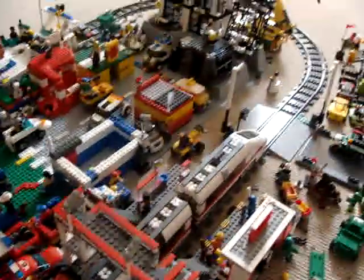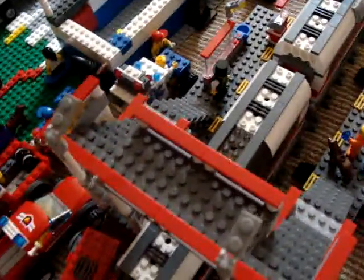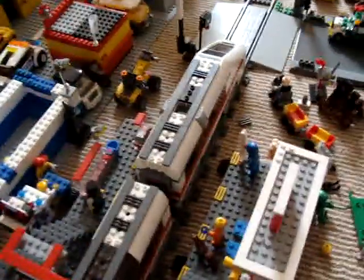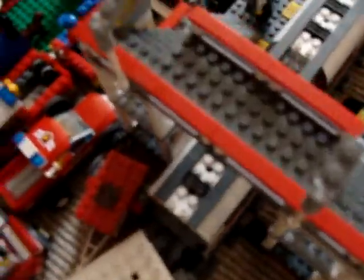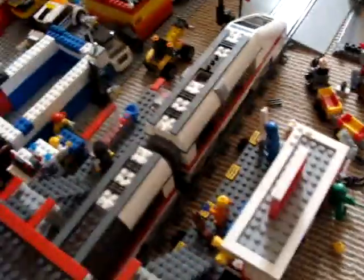There's a monorail right here pushing down there. And then the 2011 train station. It's supposed to have the new red train, but I don't have that. It's compatible with the track, so I just put my white train and used the red train's station.